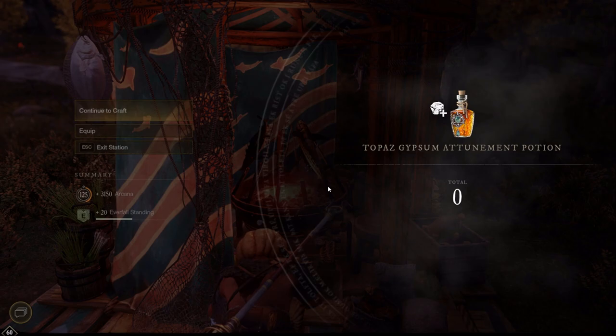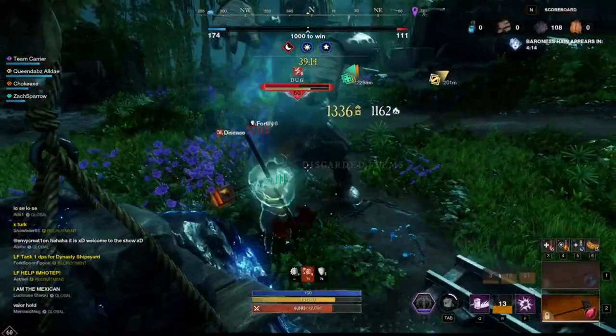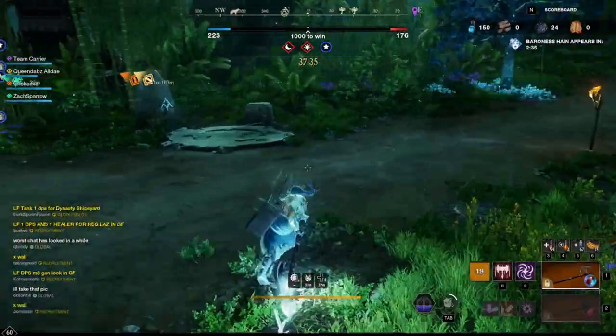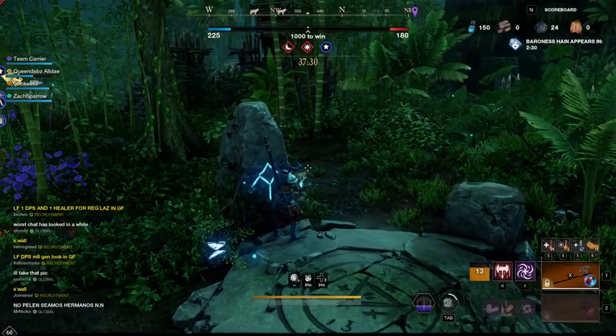Another daily thing I like to do, which kind of goes along with the previous point about using your daily gypsum cooldowns, is getting in 2 games of outpost rush and 3v3 arenas every day. There are tons of benefits to doing this. For starters, there are an extra 4 gypsum orbs a day you can use, but also you'll be getting PvP experience and progressing your PvP rewards track, which unlocks tons of great in-game rewards like gold, gear, emotes, and more. Plus, by participating in this kind of content, you'll be getting better at using your character, and after every game the rewards aren't bad either. If I can't play for very long, I usually just do the 3v3 arenas because they are quick, but if I have a lot of time to play, I get my OPRs in as well.